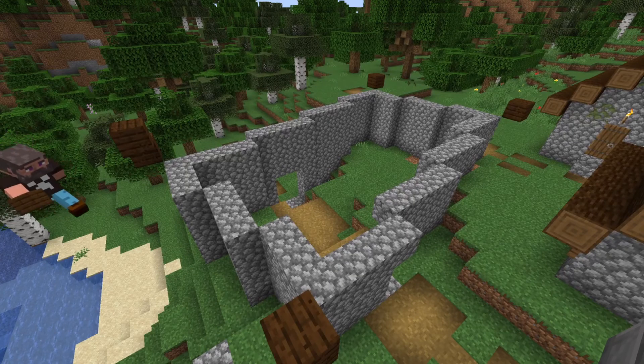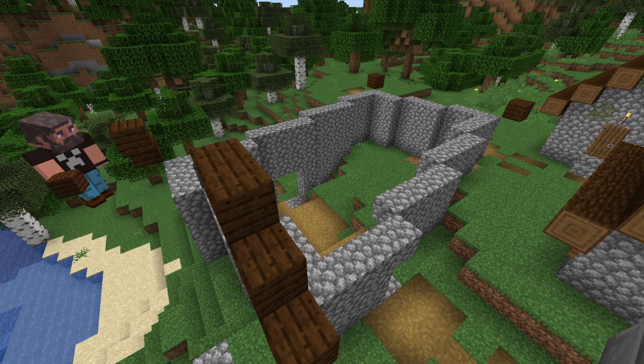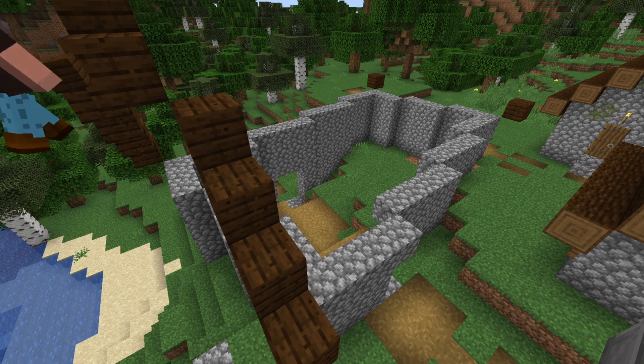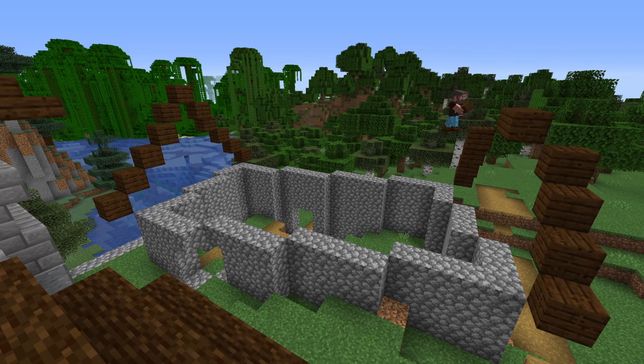As for the roof of this village gatehouse, I'm not going to add too much of a curve this time. Instead, I'm just going to have it go up one block, which will give the roof a 45 degree angle. The next thing I'm going to do is to replicate the shape on the other side, and then fill in the rest of the roof structure.